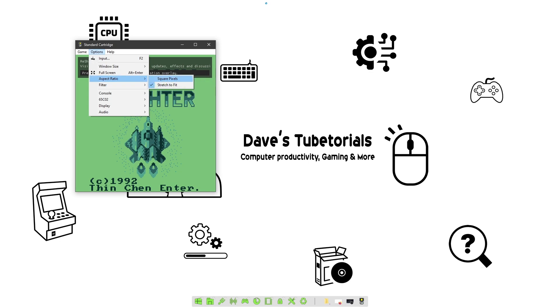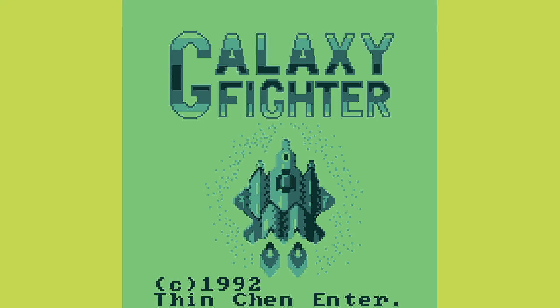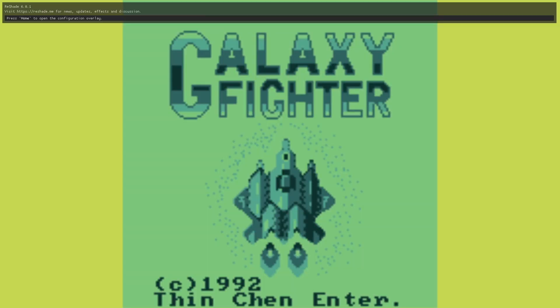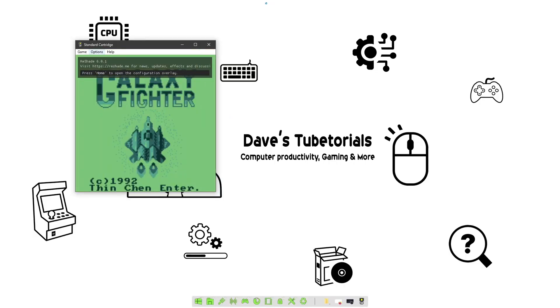You can also leave it on Square Pixels and hit Ctrl+Enter to get a fullscreen window — though for some reason the borders come out yellow, which looks horrible. If you want to make the image smoother, go ahead and click on Filter, click Bilinear, and it will blur it up a little and make it look smoother. Then under Console you can go in and get it working with filters as well.